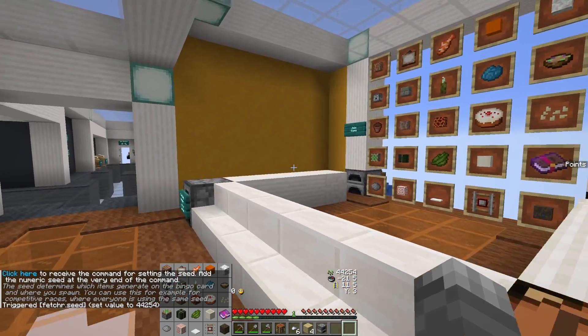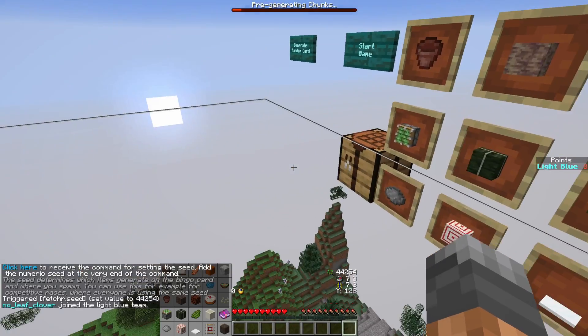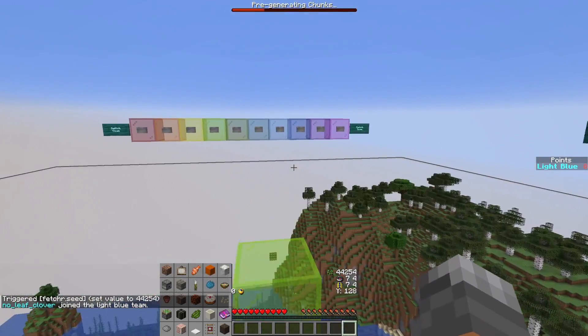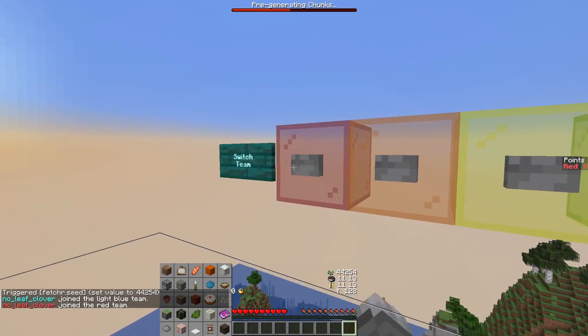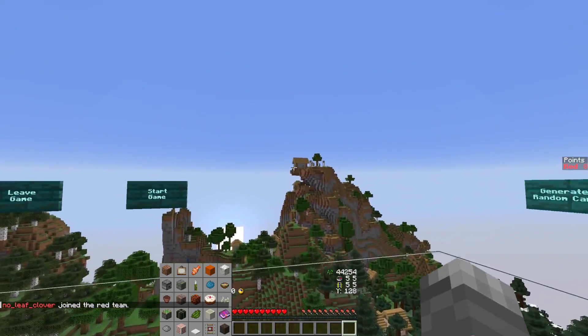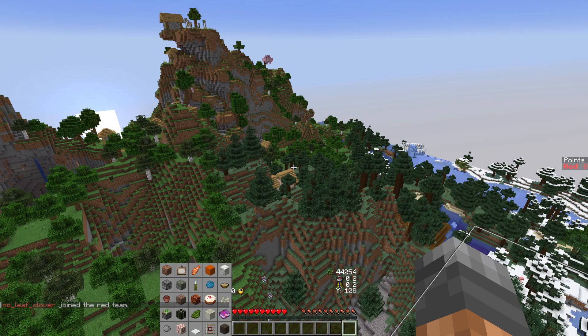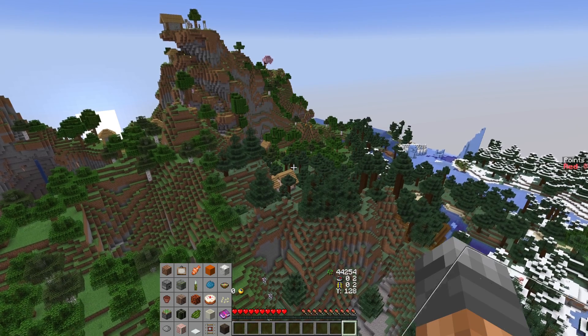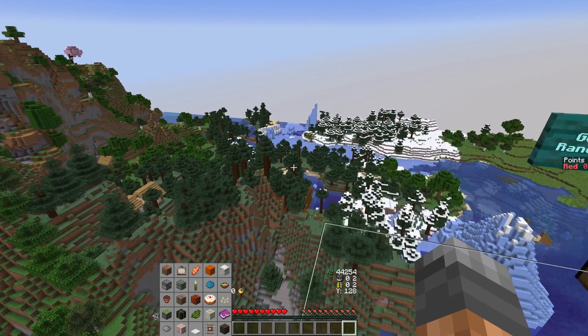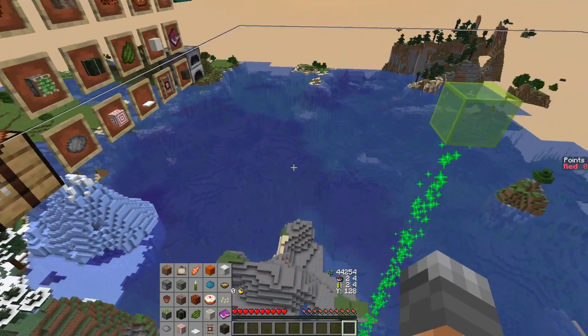Scene number 2, seed 44254. This is the card and this is the spawn point. What do we have? A plains village and a really cursed spot, as always. Some cherry that we don't need this time. Bunch of spruce stuff, taiga stuff. A big swamp, also probably not super relevant.